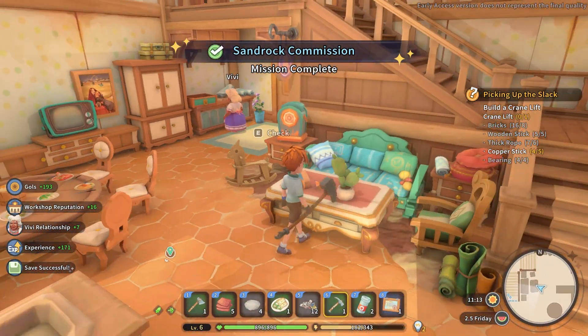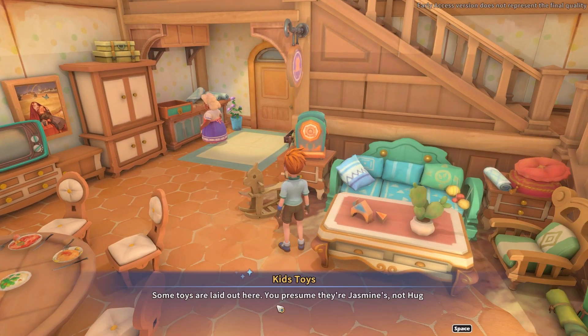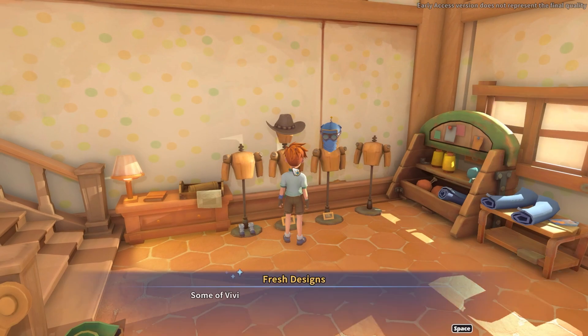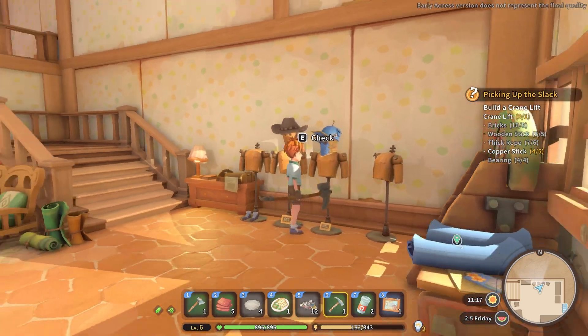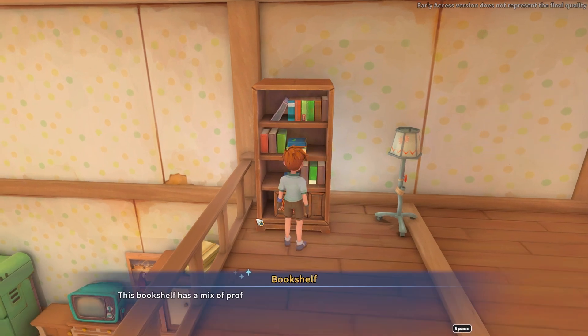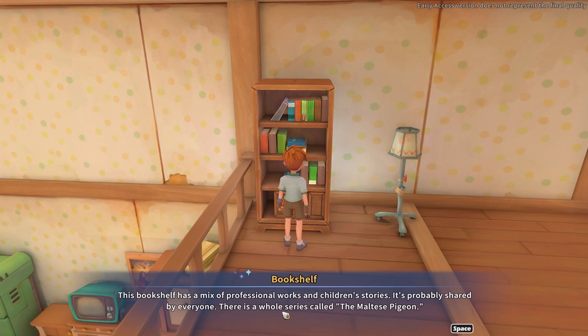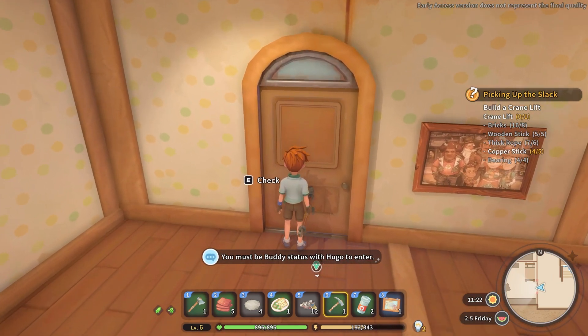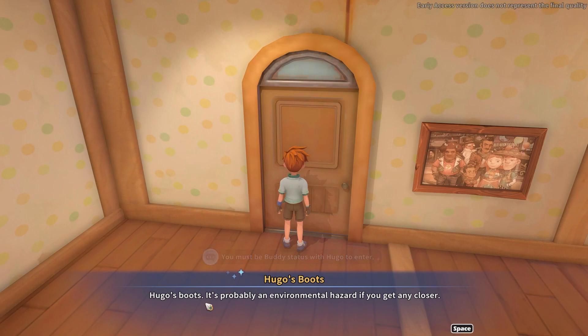I'm going to win this commission contest. Some toys are laid out here - you presume they're Jasmine's, not Hugo's. Some of Vivi's work is on display - they look pretty neat. The bookshelf has a mix of professional works and children's stories, probably shared by everyone. There's a whole series called The Maltese Pigeon. I never saw that movie - The Maltese Falcon. Hugo's boots - it's probably an environmental hazard if you get any closer.